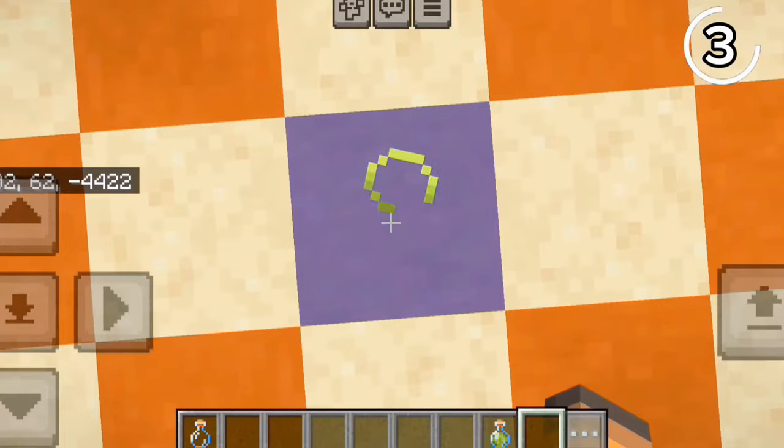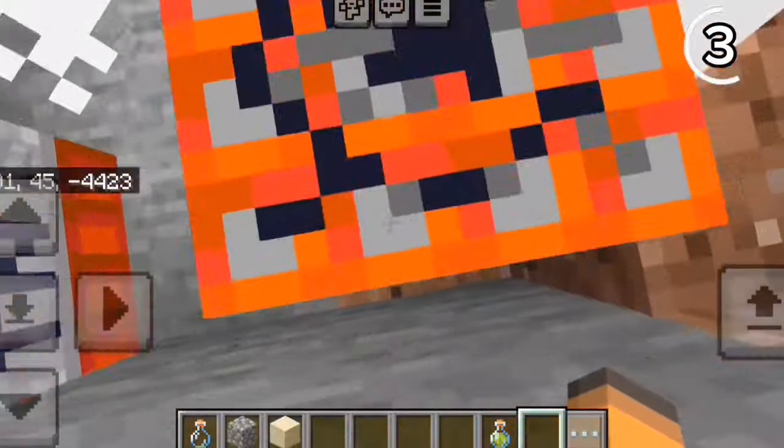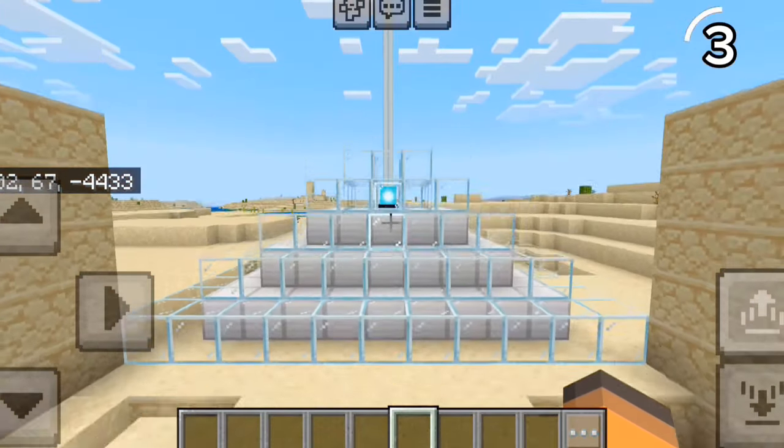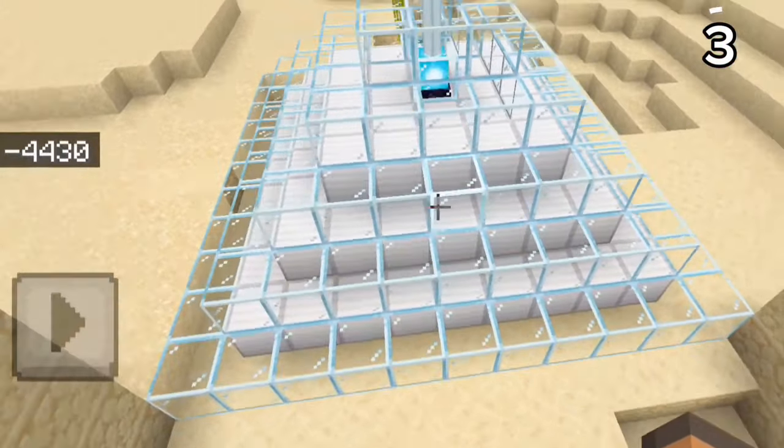Desert temples have a secret you didn't expect. Not the treasure in the middle — if you look at the top part, it has a pretty familiar shape. You can actually fit a full beacon there.